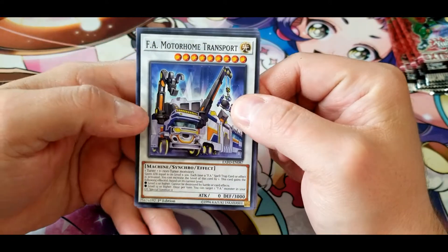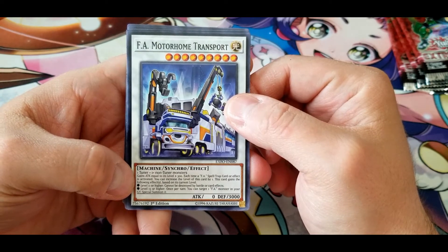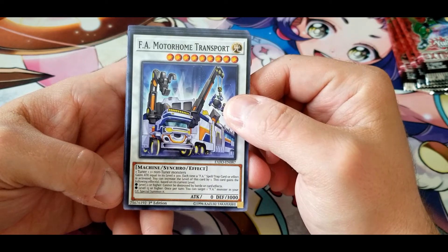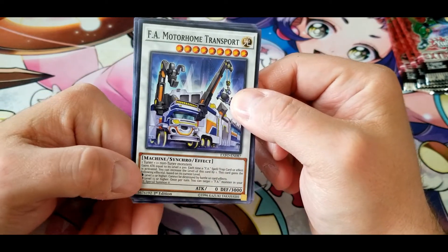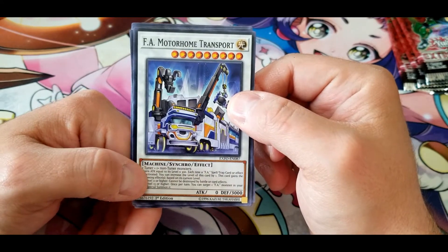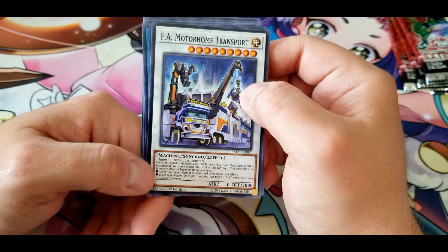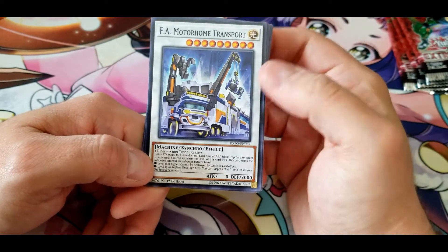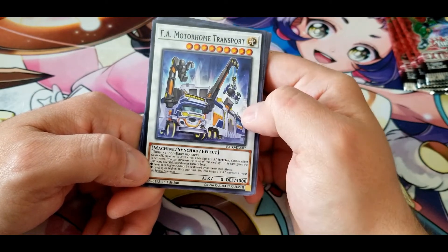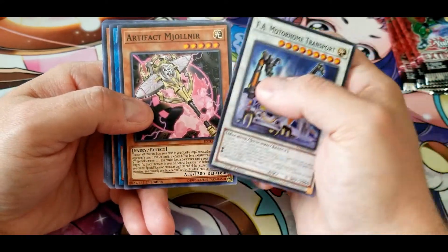FA Motorhome Transport: gains attack equal to its level times 300. Each time an FA spell, trap, or effect is activated, you can increase this card's level by one. It gains effects based on current level — level 11 or higher: cannot be destroyed by battle or card effects; level 13 or higher: once per turn, you can target one FA monster in your graveyard and special summon it. It starts at level nine, so that's 2700 attack. The field spell would bump it up to 11 — or 12 if you activate it after this is on the field. Not too bad.